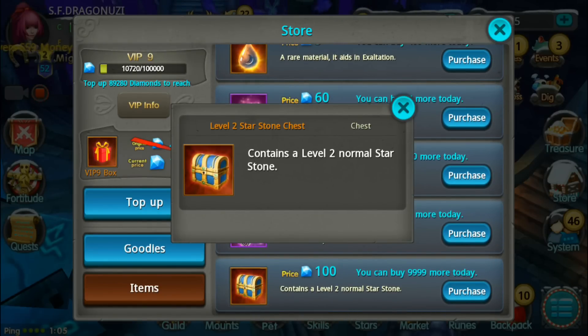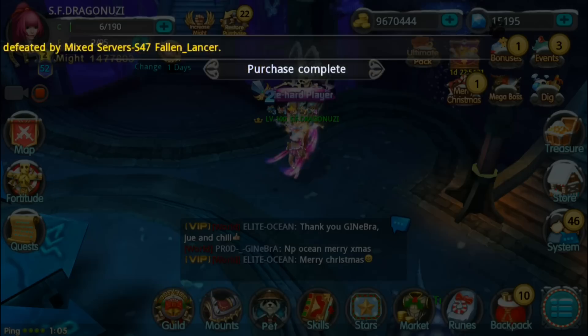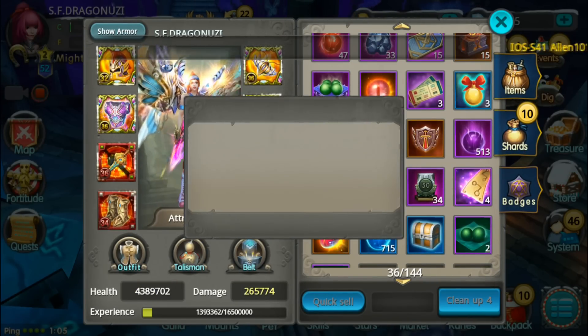I got a Brutality Star Storm number 2. You can also get a level 2 chest from here — Level 2 Star Storm chest — it's 100 diamonds though, so I'm not gonna buy a lot of them. Open. Nice, I got a Brutality Star Storm number 2.